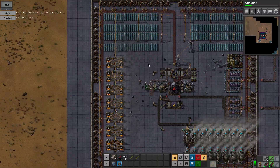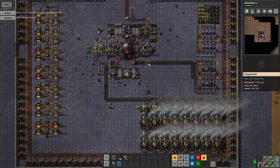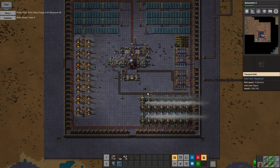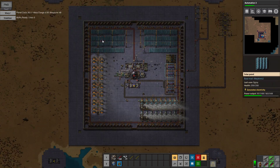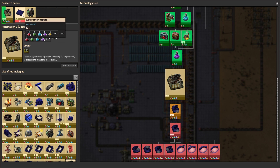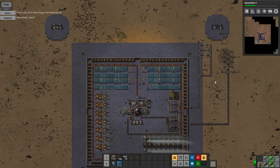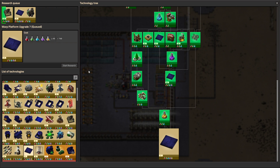Greetings and welcome to Factorio. I'm Degray and today we will continue our Warptorio series — we are getting quite far. Today I want to make sure we have enough power since that is starting to lack a bit, so we should probably start to expand our power production. We could also expand with more solar panels up here, but I kind of want to get the Warp Platform 7 upgrade done first, as that is the last one in this production chain, and hopefully it will connect up to our outside platforms.